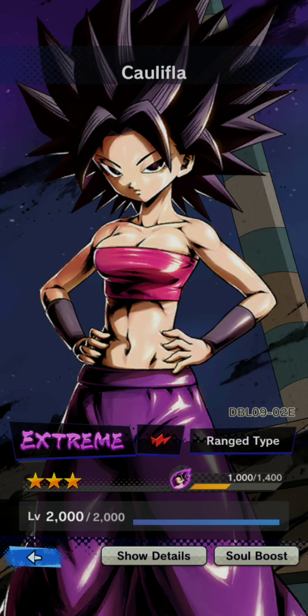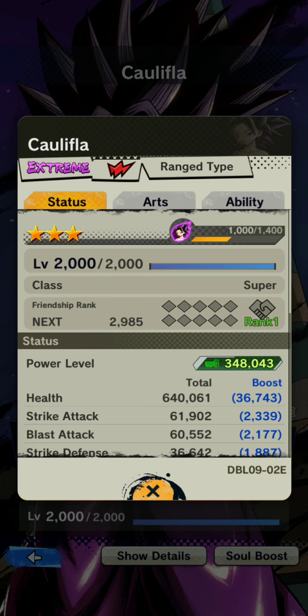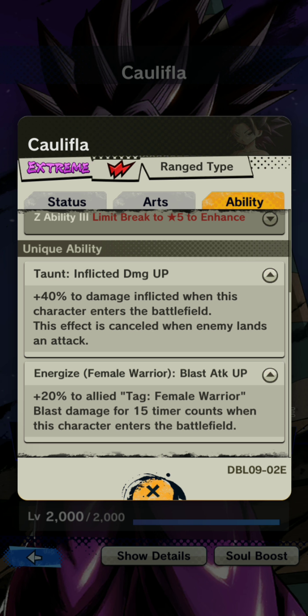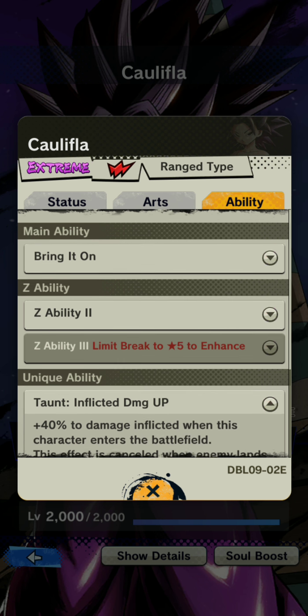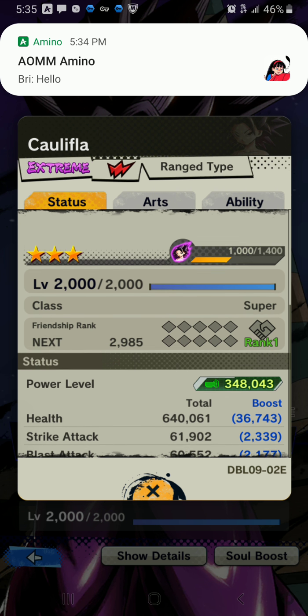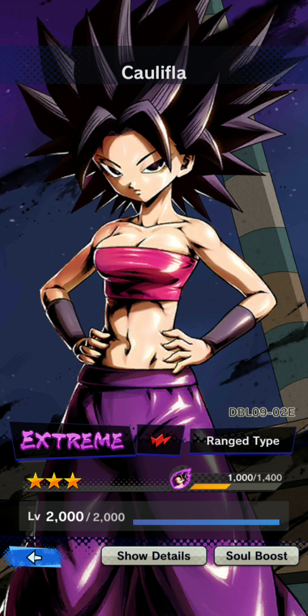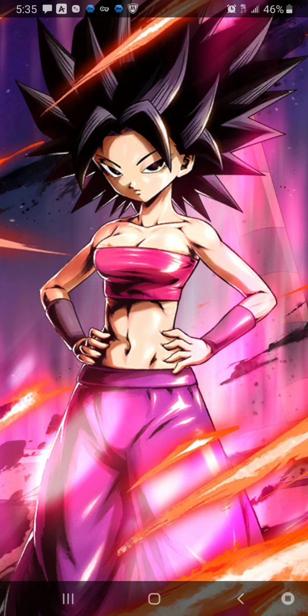Her soul boost — I gave her the bare minimum just to get through, but the character card looks great and performs really well. That one-time 40% buff when she's thrown into the battlefield happens very often, so when you're switching frequently you'll see that 40% actually doing work. It's not an unconditional buff, which would probably be deserving of a sparking unit, but this extreme unit is really really good. In terms of usability she's a three-star — based on her flexibility to keep herself alive and sustain as a range type. That's Caulifla's extreme card — thanks for watching, see you tomorrow for the next extreme unit card!